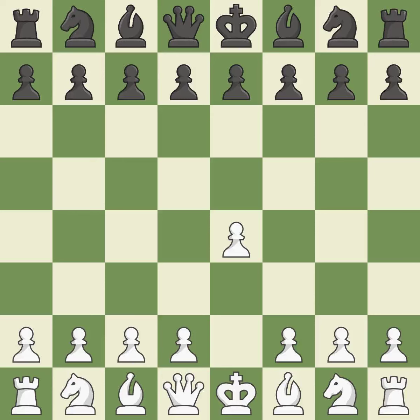Sharp games are frequently the result of starting with the king's pawn, since it dominates the center and frees up the bishop and queen on the light squares. The Modern Defense plays g6 to fianchetto the dark-squared bishop on g7, where it will attack the center from the long diagonal.